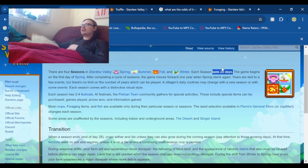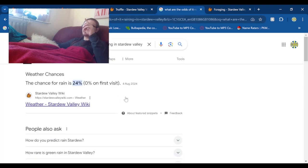Since a pig can only spawn one truffle a day, that's 28 days per month. Not counting winter, that's 28 times 3, which is 84 truffles per pig per three seasons. But then we have rainy days where they won't produce, which is a 24% chance.